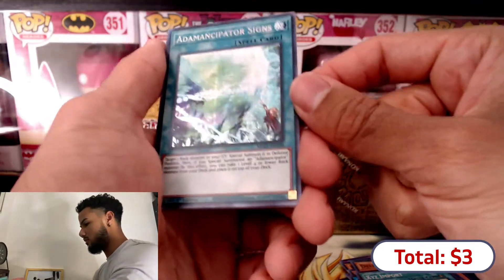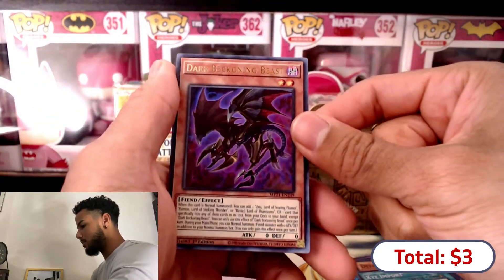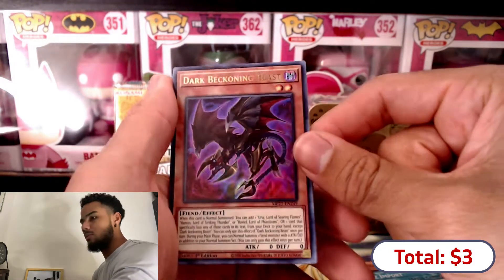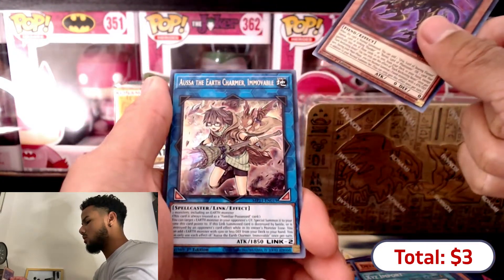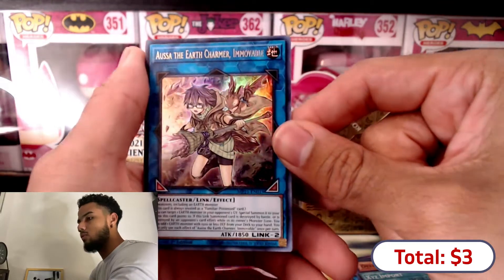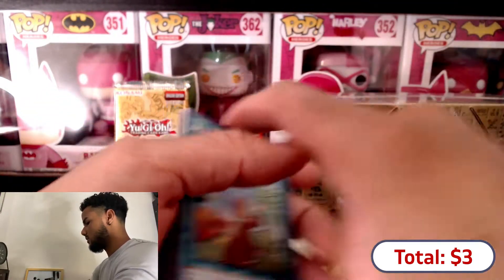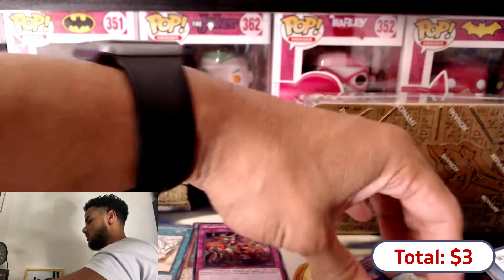Emancipation Signs - wow, let me show off that foil real quick. Fire! That's nice, pretty dope. Then we have the Dark Beckoning Beast - never seen this card before, I thought at first it was some badass black dragon. We have a link as an ultra rare and House of the Earth Charmer, Immovable - pretty dope ultra rare. And our rare is Emancipation Friends, then the rest of the commons. Oh wait, I put one of the super rares in the wrong pile.